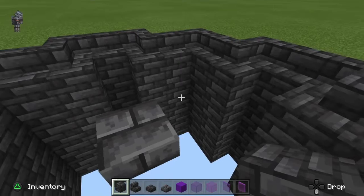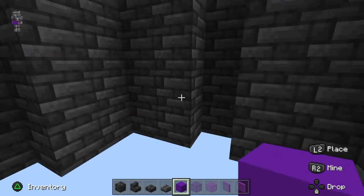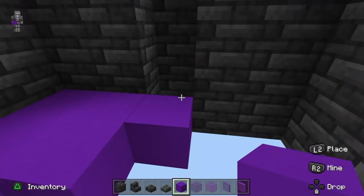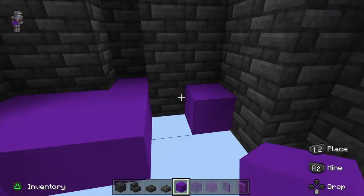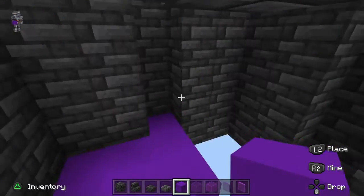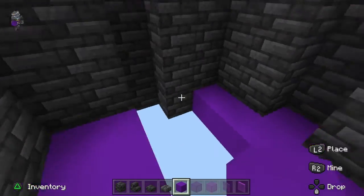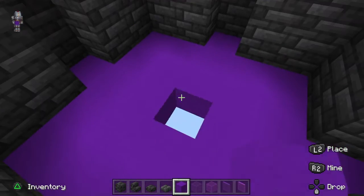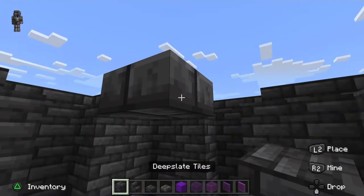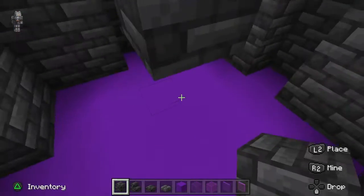After you've filled in all the sides so they look exactly the same as your stairs, go to the bottom and place your concrete. Fill it all in — I'm using purple because the purple contrasts very nicely with the dark deep slate.